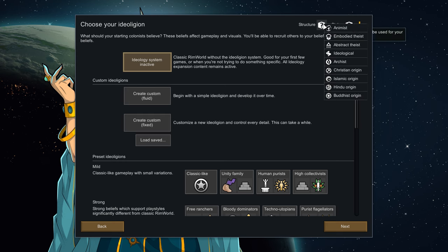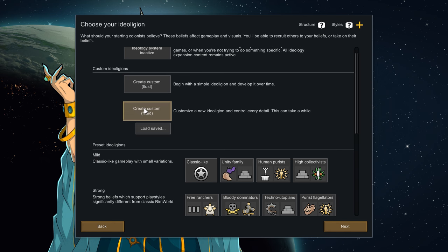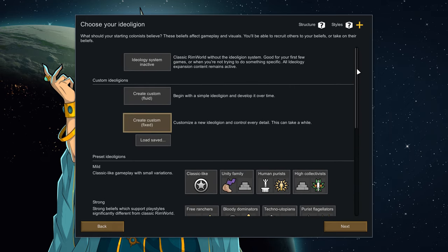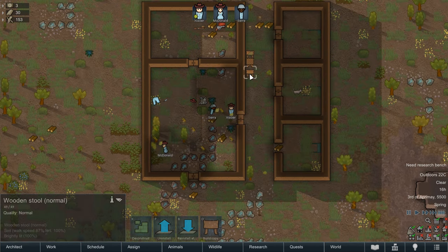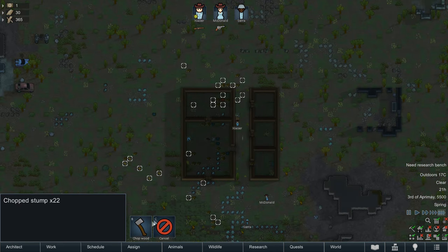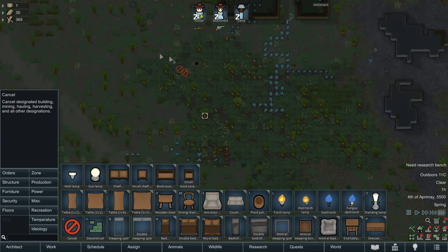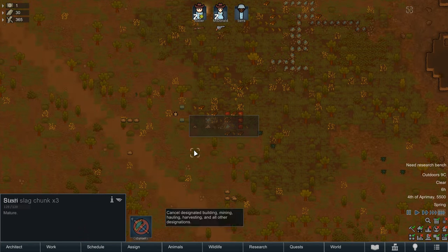You're shown options at the top for structure and style — having it inactive, or a custom ideology that is fluid or fixed — and then just a bunch of presets underneath. The first time I hit this page, I was lost. Analysis paralysis hit almost instantly. It felt like someone handed me a premade deck for a card game I had never played, with cards full of keywords but no explanation of what they mean. This is Ideology and it is a grim first user experience for some players.